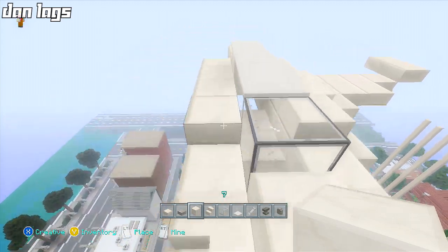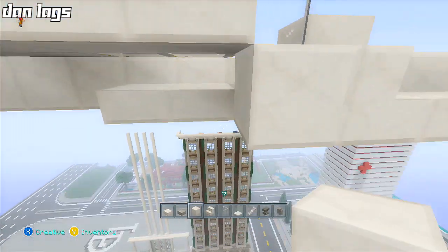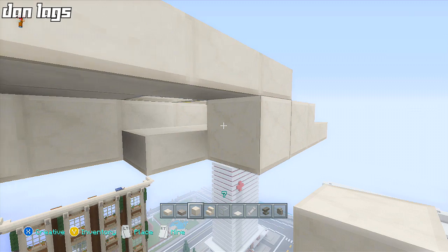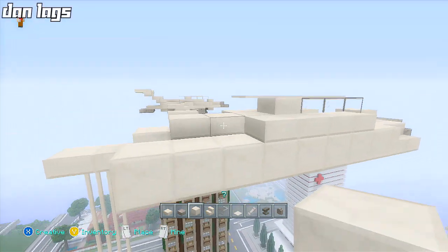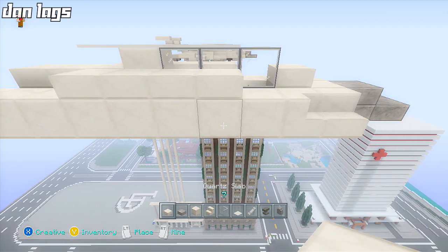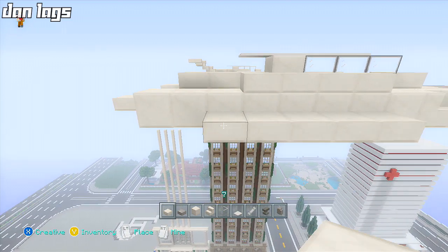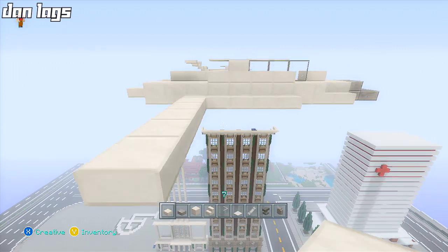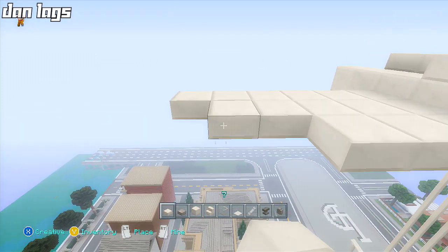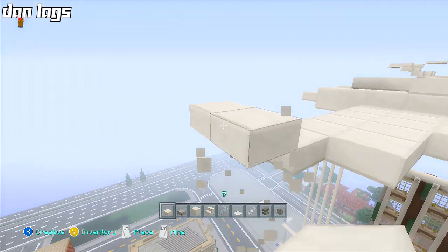We've got a full quartz block there, and then we copy the design. The wing over here just goes like this — we take the quartz blocks out so we have two already, then three, four, five, six, seven, eight. Then the wing starts two blocks away from the stair — actually one block away. Two, three, four, five — then take it out a few blocks, fill in one by one. Then place the last ones upside-down to look a bit more aerodynamic.